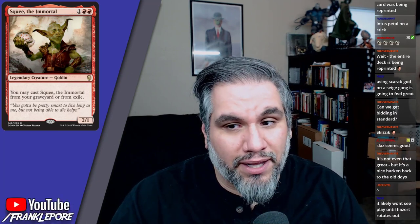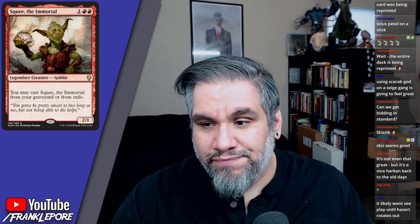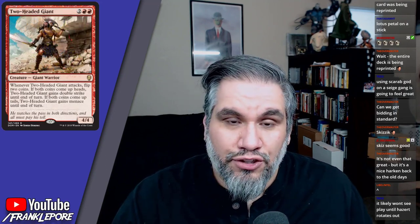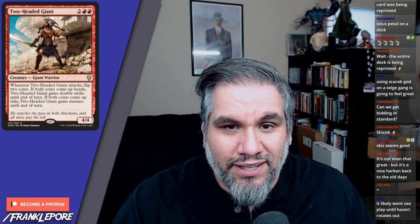Squee, the Immortal — legendary goblin, two-one for three mana. You may cast him from your graveyard or from exile. This is never going away.